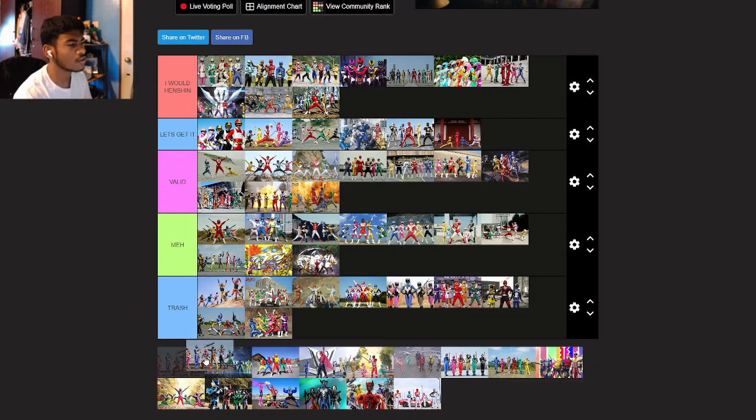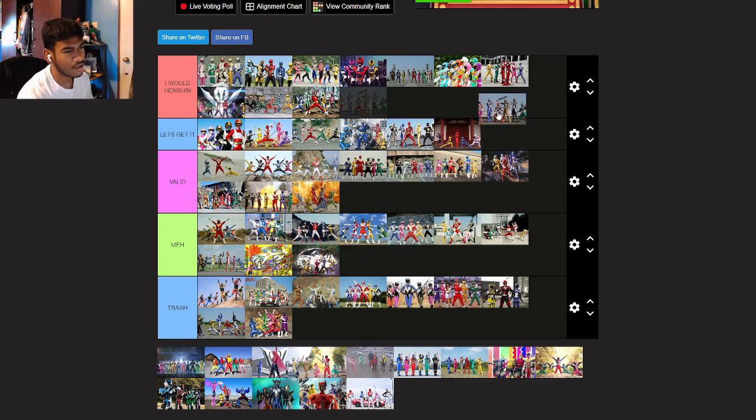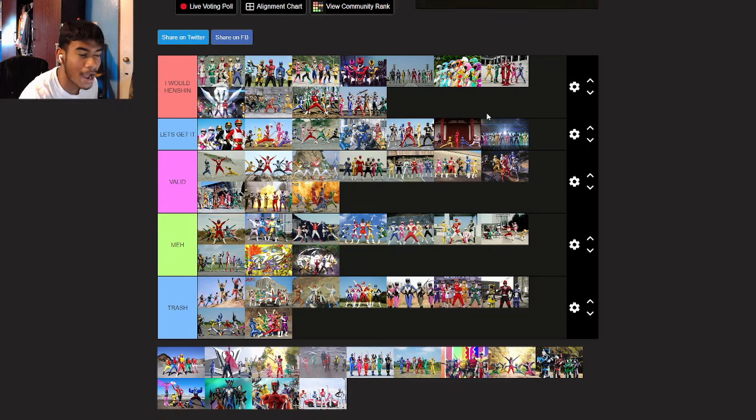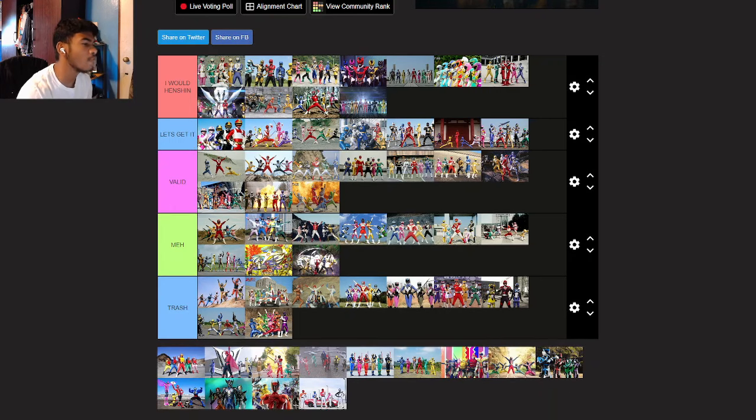This is the Korean one — supposed to be Dino Force Brave, a KyoRyuger prequel. I'm going Let's Get It. It's basically just a redesign of KyoRyuger — they just got Silver and Gold Ranger for it. KyuRanger — I'm going Let's Get It. You can tell these dudes are in space. This deserves to be called Power Rangers in Space more than that other thing. I'm switching these — Dino Force Brave, I love you, but you're just KyoRyuger with Silver. So I'm keeping KyuRanger higher.